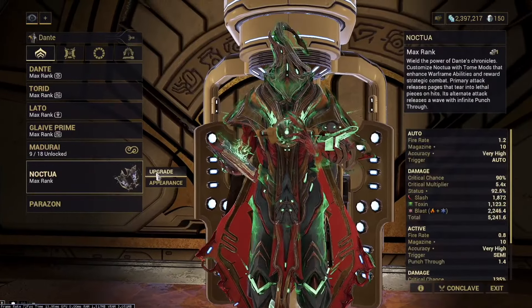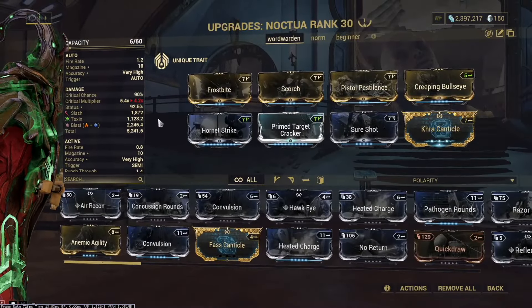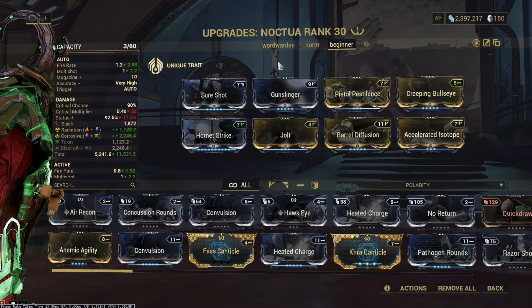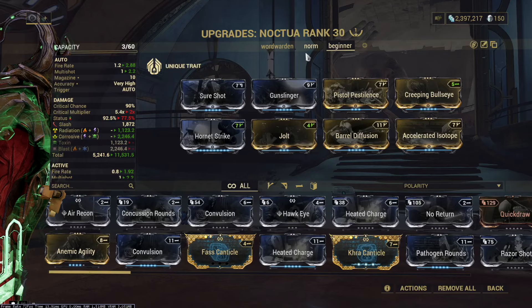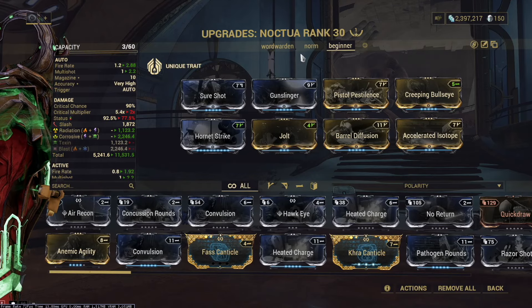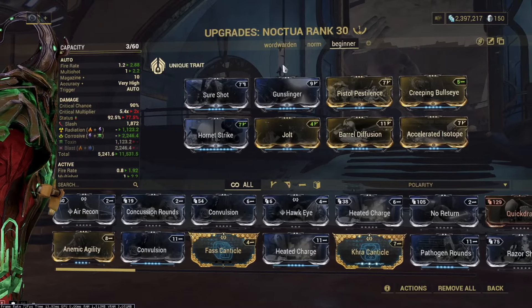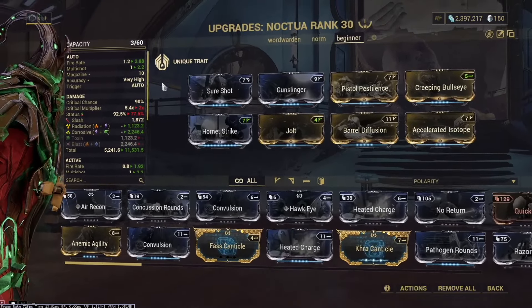Since you have no Helminth, you'll be using the Noctua. This is what I recommend for a beginner build — you can pull it off with zero forma and exactly zero Capacity left. This assumes you have no Galvanized mods, just really basic, easy-to-get mods.